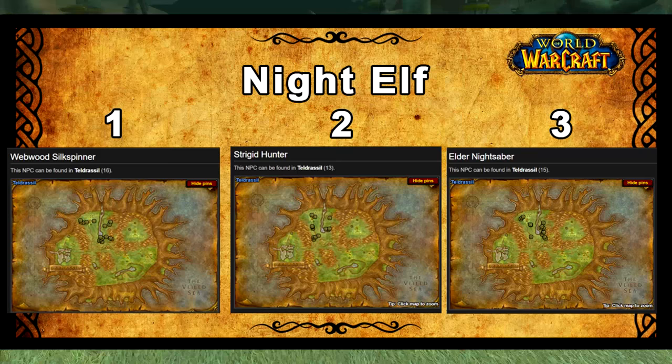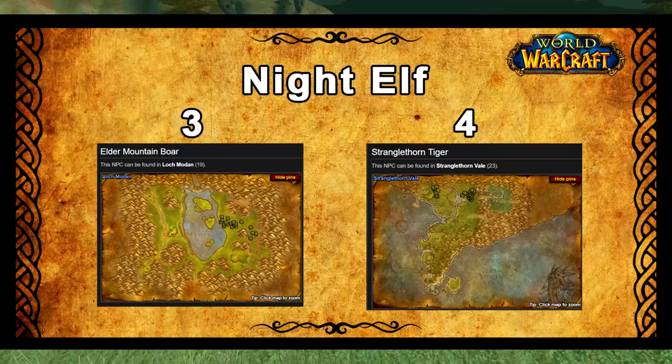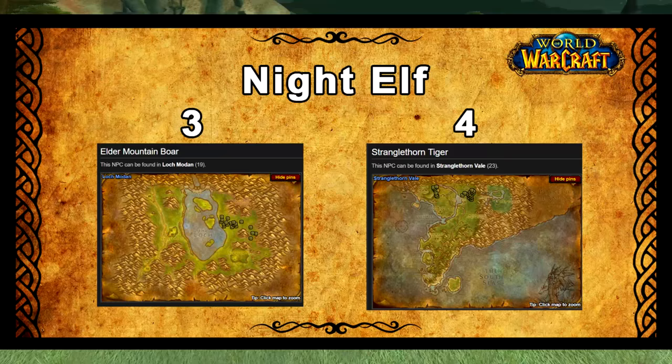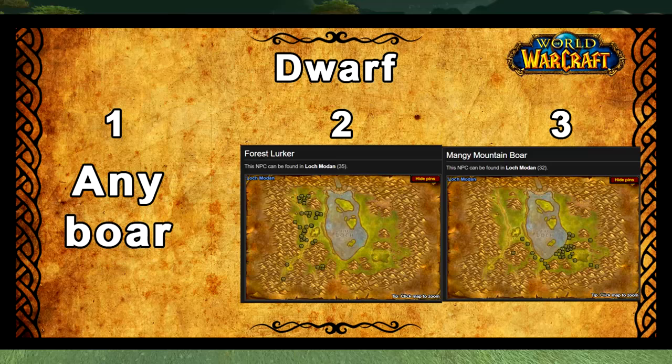Then you want to get an Elder Nightsaber and teach these abilities to it, keeping this pet to about level 18. The Elder Nightsaber has a really nice fast attack speed. When you go to Loch Modan around level 18, you want to swap it for an Elder Mountain Boar — you'll have charge and bite rank 2 which will be really nice — and then at level 32 swap for a Stranglethorn tiger.